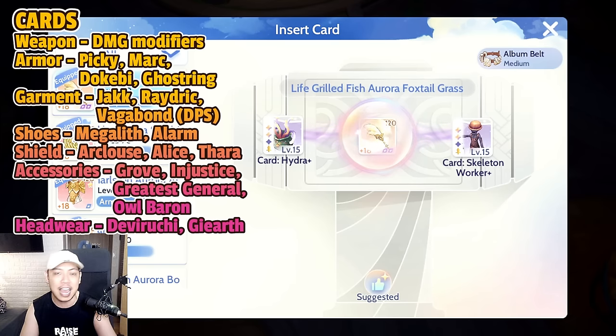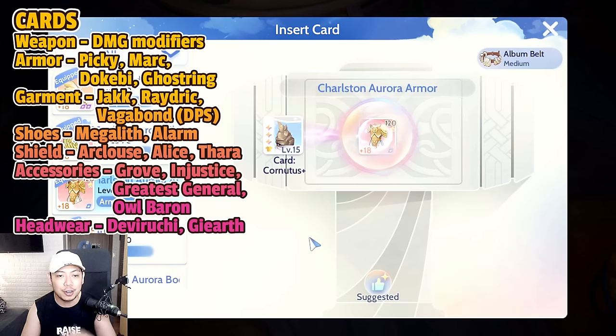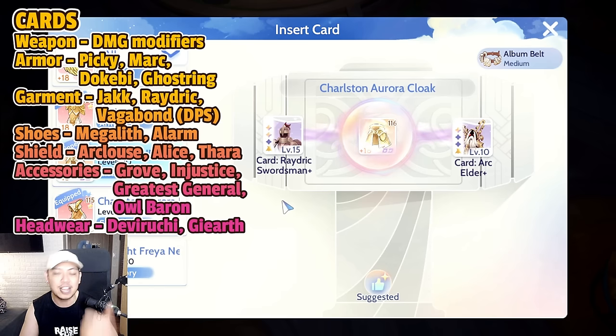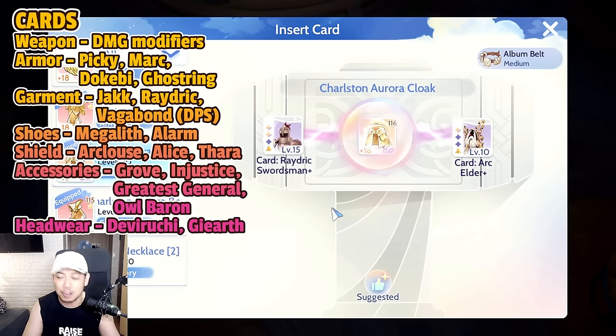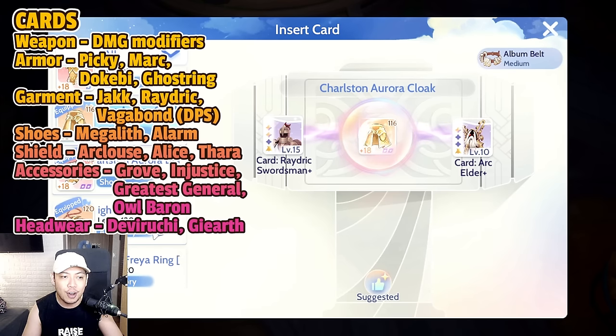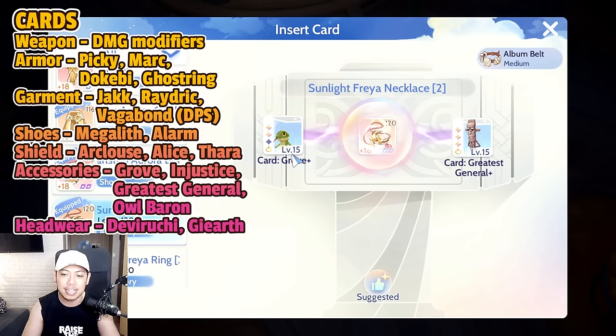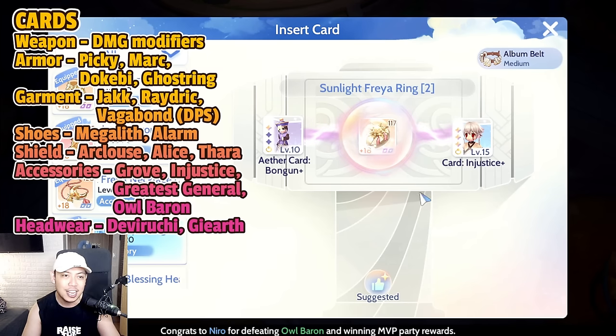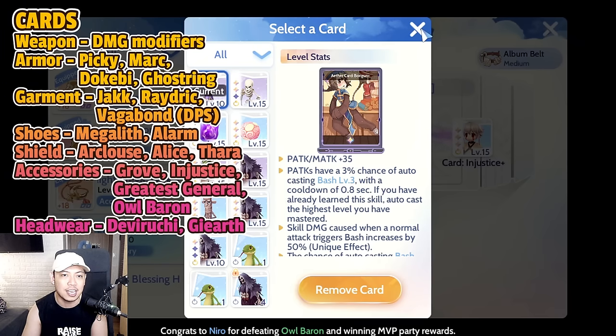For cards: weapon uses damage modifier cards — size, element, and race modifiers. Armor: Picky Card in early game, Mark Card for certain dungeons like Ton, and either Dokebi or Ghost Ring for PvP against Wizards or Dorams. Shoes: Megalith or Alarm. Garment: Jack Card for PvP against Warlocks, but Raderick Swordsman cards are still fine — you can equip two of them. Accessories: Injustice Card is just great, and I'll be changing to All Baron once I've farmed another one.